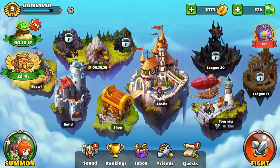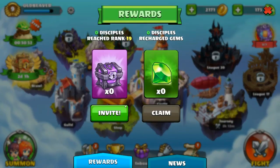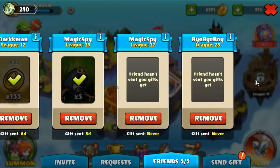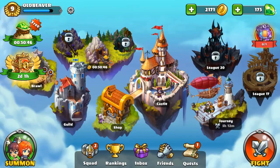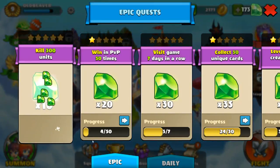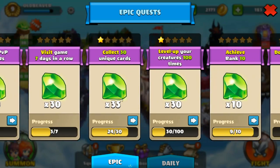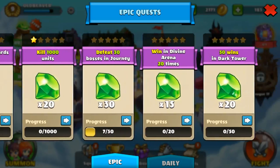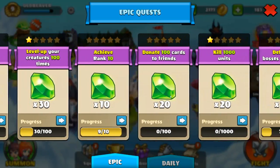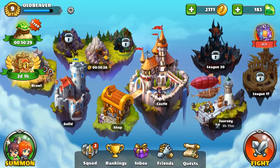On the ranking system, it's a leaderboard. Inbox is where you can invite people and get some rewards. On the friends menu, you can see your friends and gift some stuff to them. Here are the quests — as you can see, we already got 10 gems, and quests give you really nice rewards like 20 or 30 gems.